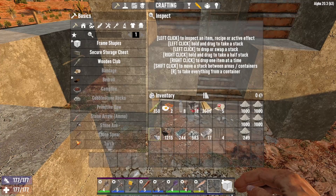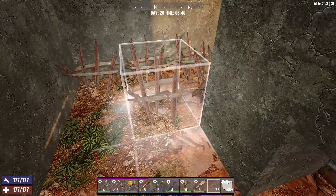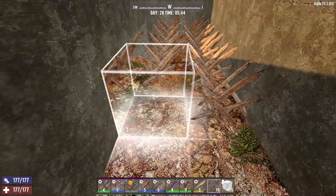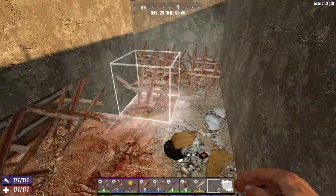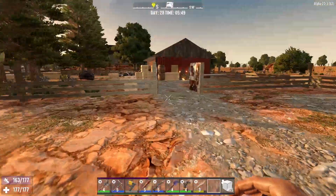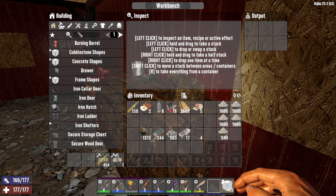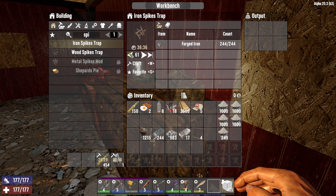Now we need to start laying some spikes down in here, which means we're not going to be able to get back in there - which is fine. Totally fine. Let's just do this side. We'll see how many we use - we made 30 of these. I'm thinking this should be enough. Should we go under? Yeah, we should go under. Two, three, four - we definitely need more. That did quite a bit though. Let's go start crafting a few more in the workbench.